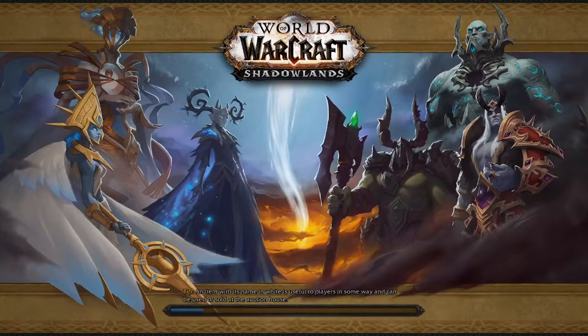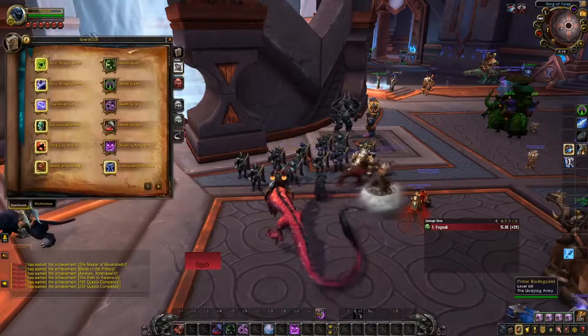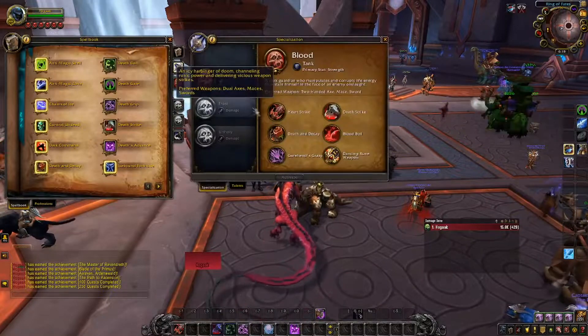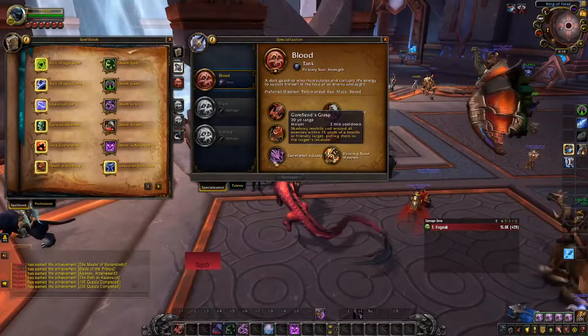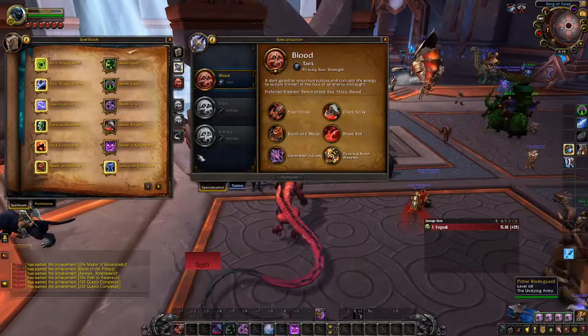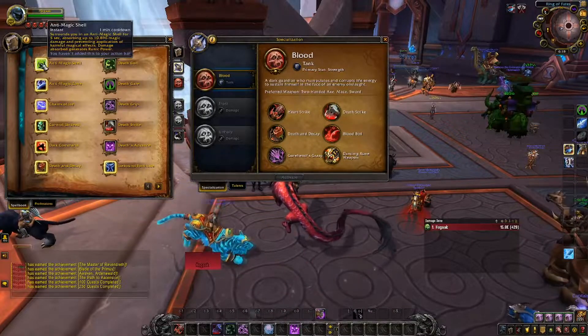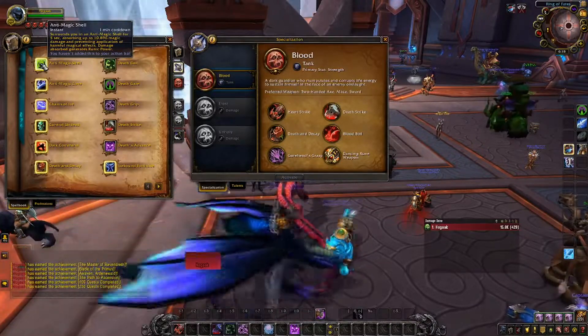Before I get him on the call and we start playing together, I haven't even swapped to Blood Spec — I just bought the level 60 boost. So let's really quick go ahead and get these abilities set up. I don't even know what spec I'm in. Okay, so it just spawned me in Blood because I clicked it when I bought the boost. We have Talents, we're going to have to do all this really quick and then get on with him. Surrounds you in a shell — okay, AMZ, I think it's what people call this.